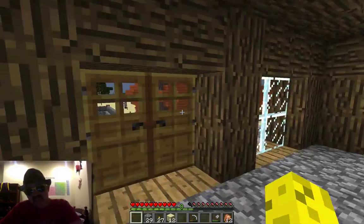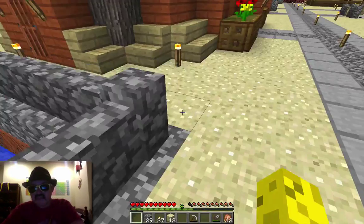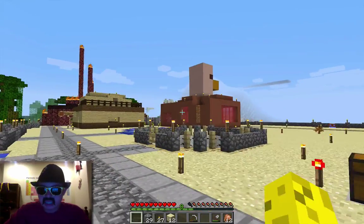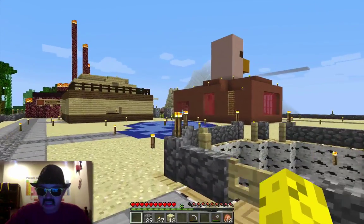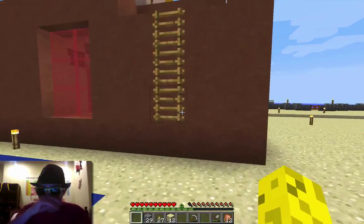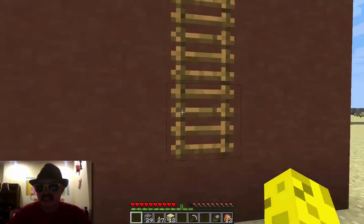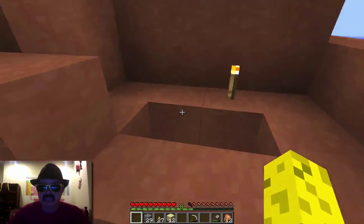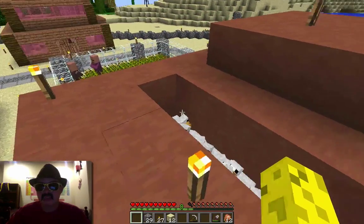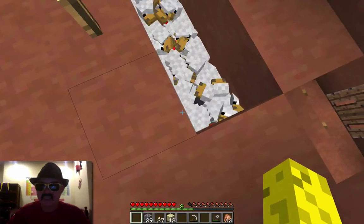I need to get out of this chunk where this stuff keeps lagging me. How come a few blinking redstone torches lag me, but 50 million chickens in that farm doesn't do a single thing to me? I'll go over right next to those hundreds and hundreds of chickens and my frame rate is higher than near just those few redstone torches. Seriously, what is wrong? These guys don't even really lag me. It's crazy.